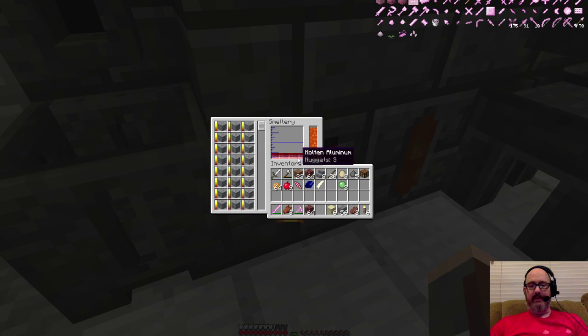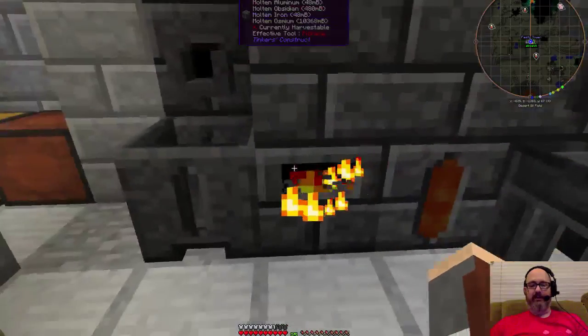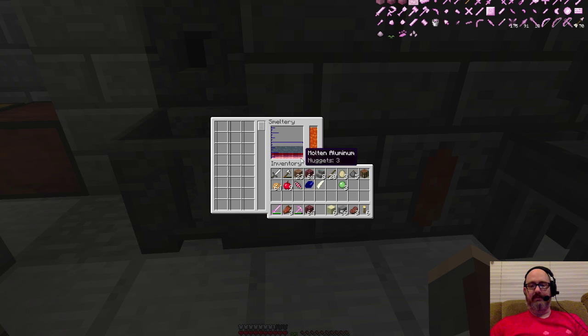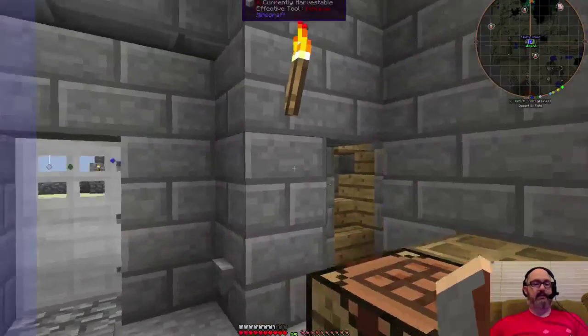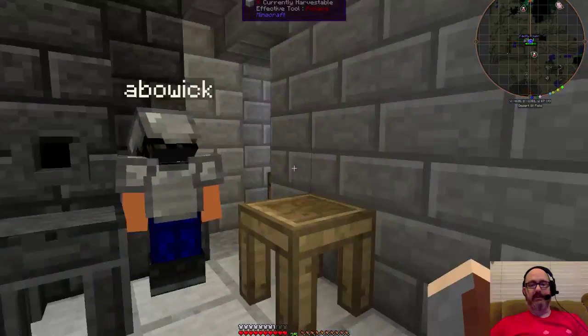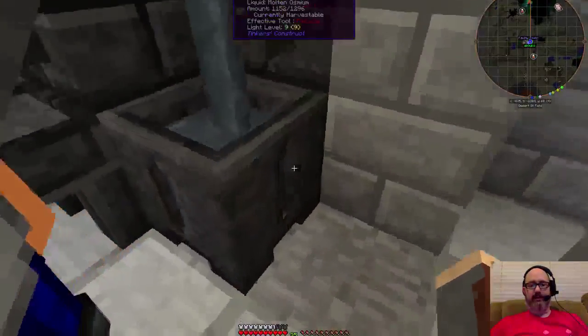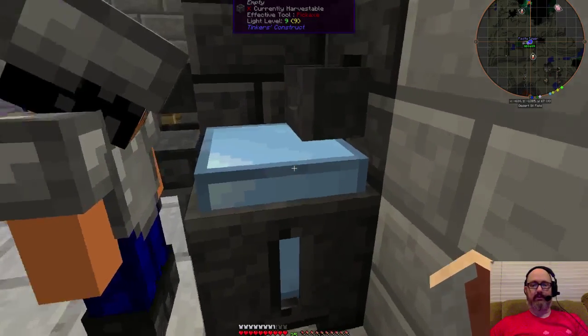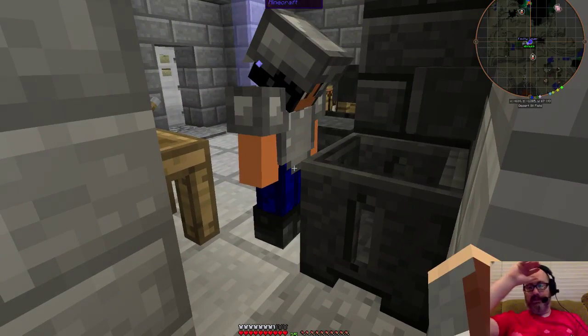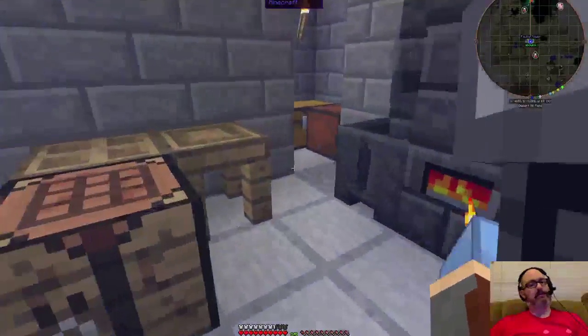Last night I made an alumite pick and an alumite longsword before I went into the nether. We still have some molten iron, molten obsidian, and molten aluminum in there, and now we have some molten osmium, which is really interesting — usually osmium won't work in Tinker's Construct. It must be a new version, which is fantastic. I always hated having to take osmium to the furnace to smelt it down. Abalic is trying it out to see if we can make a block. So osmium now does what most of the other ores do, which is fantastic.